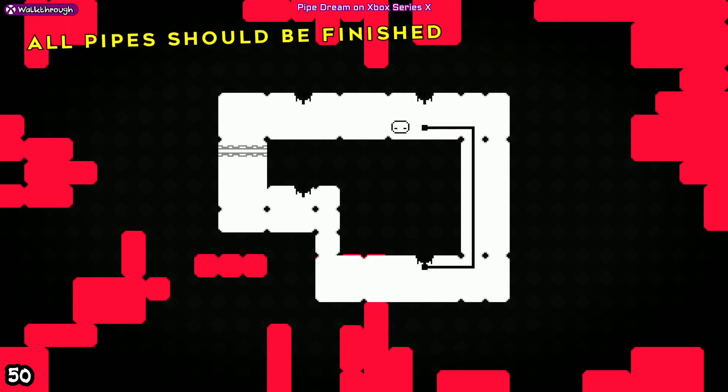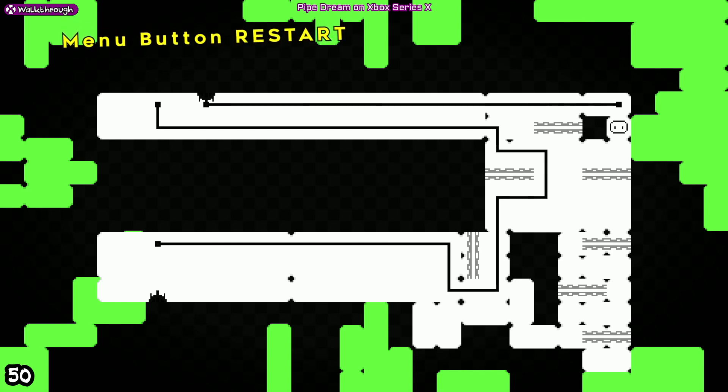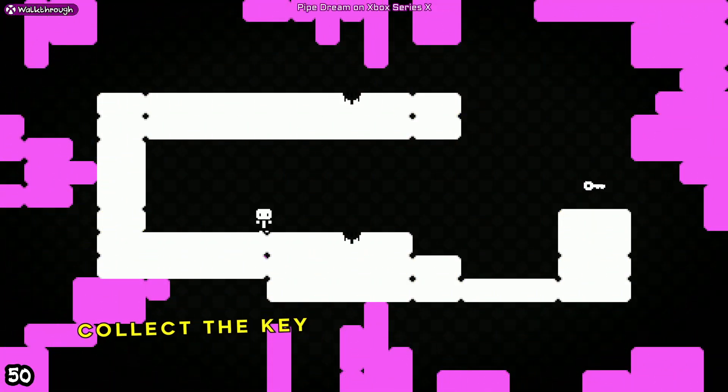We are going to go up here like this and come down here like that. Then we're going to come across here like this. This one teaches you to keep to the side so you've always got room to manoeuvre. This one teaches you that you need to collect a key to finish a level, if there are any.